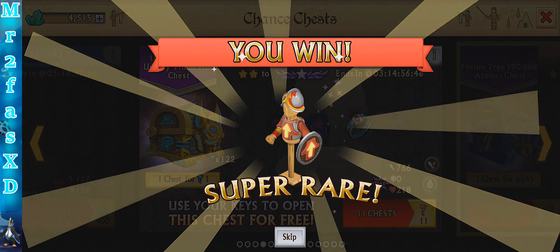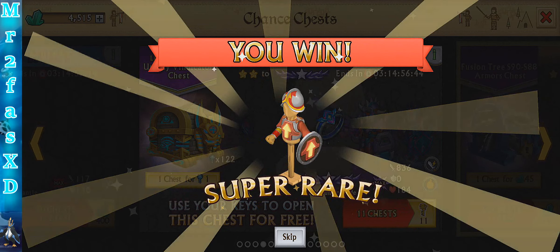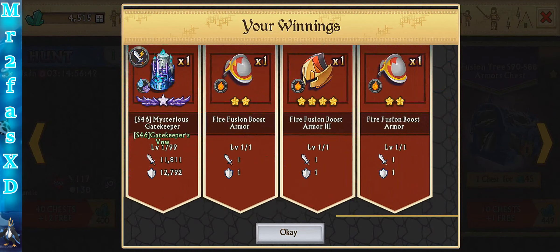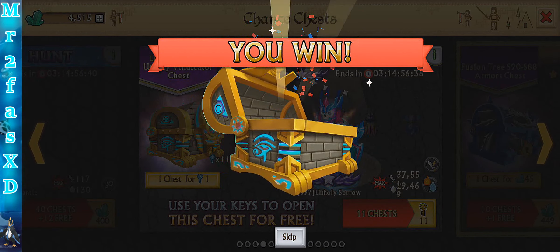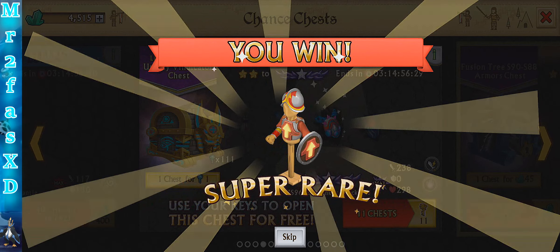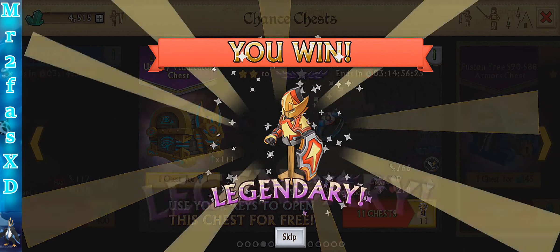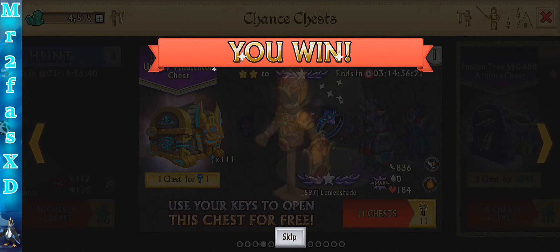Nothing new. Got one of them. I have gotten 10 materials before on a really, really old ultimate. Nothing new to see here. Ooh — that armor looks very detailed, I like that. Ultra rare — that looks like an interesting armor. Wait, that looks really cool.